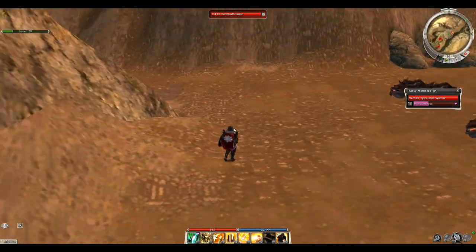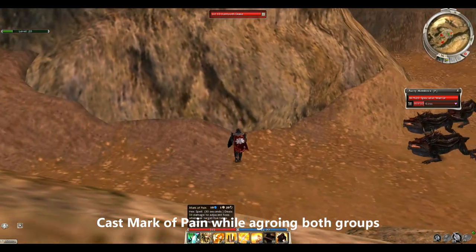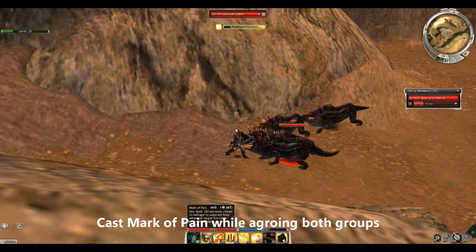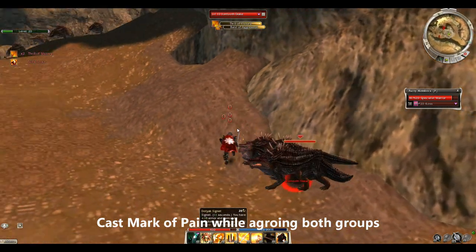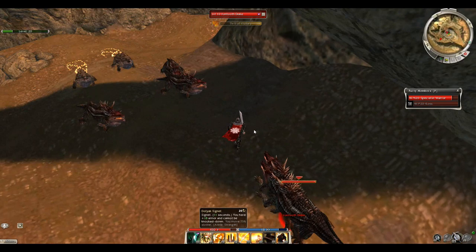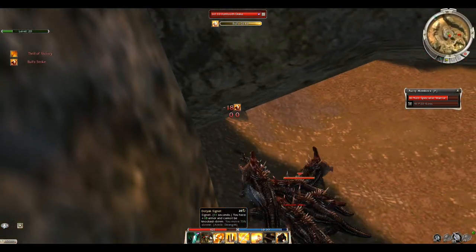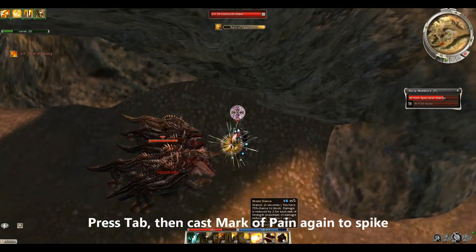You'll flag him away, go towards the left outside of that town, pull all the drakes together, cast Mark of Pain once — as you just saw there — and you want to pull the other group to the left. Get them all grouped up in one group, then use your skills two, three, four, and then use your other stance to gain your adrenaline.